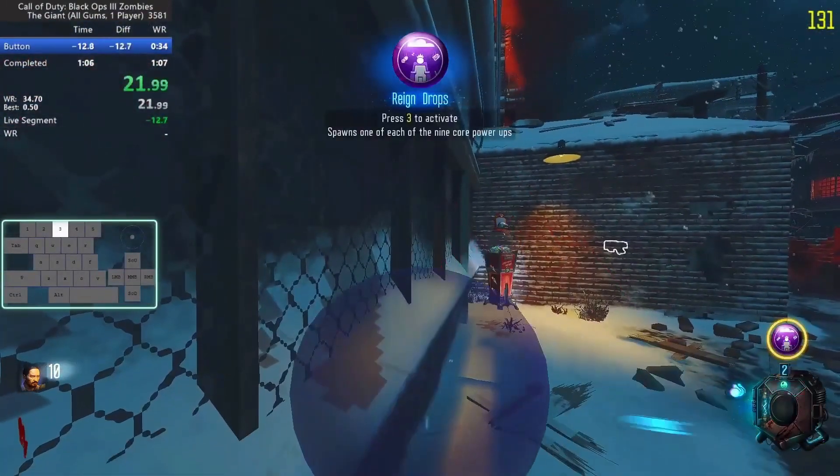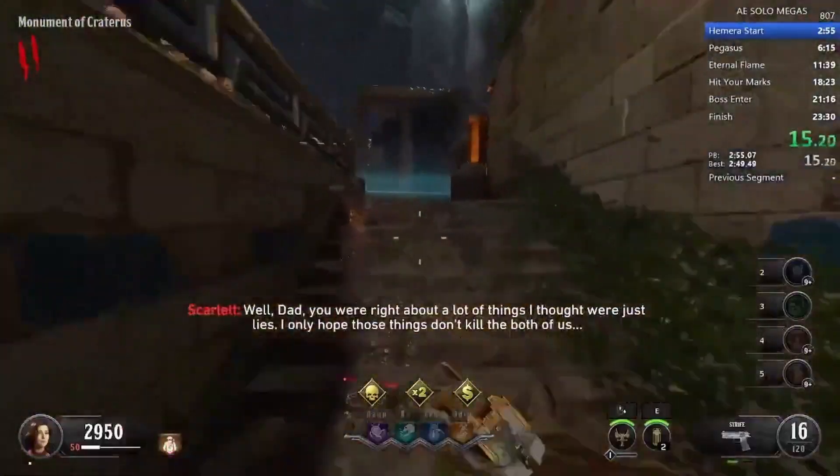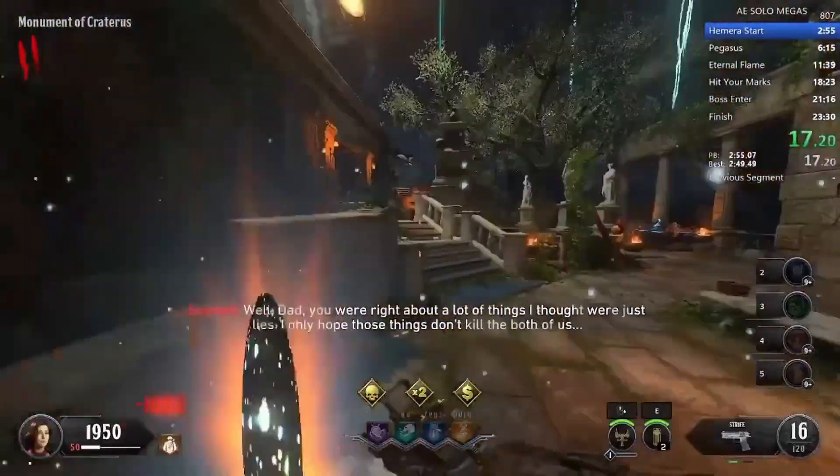Up next for Black Ops 4, we have an all elixirs run of Ancient Evil completed by Flindex at a time of 23:25. An amazing Easter egg done very very quickly — nice work.